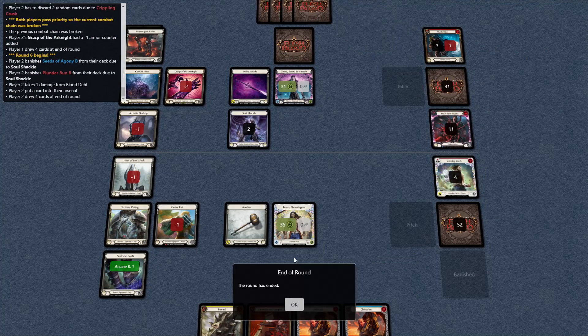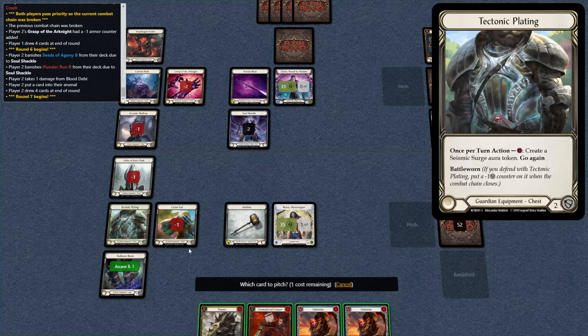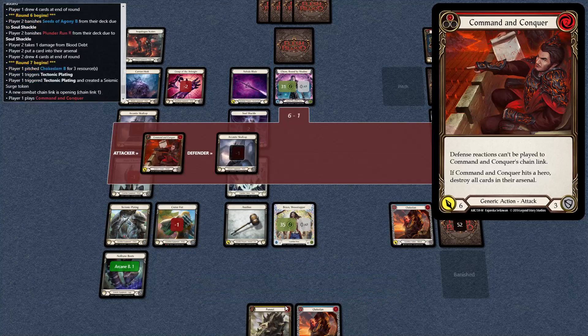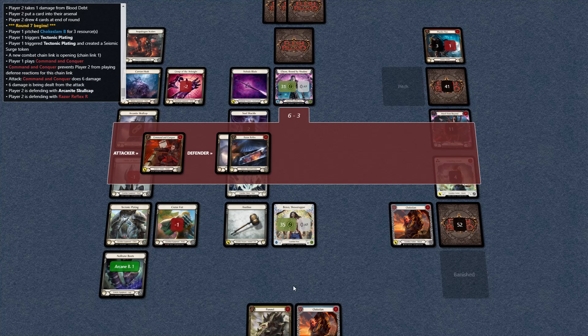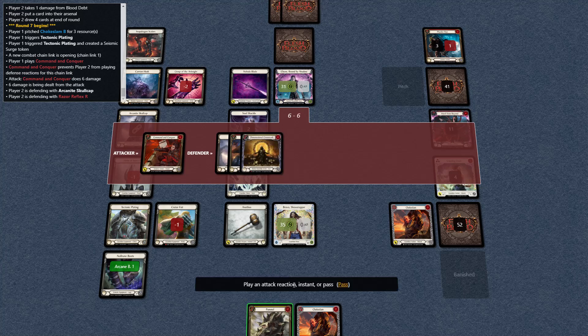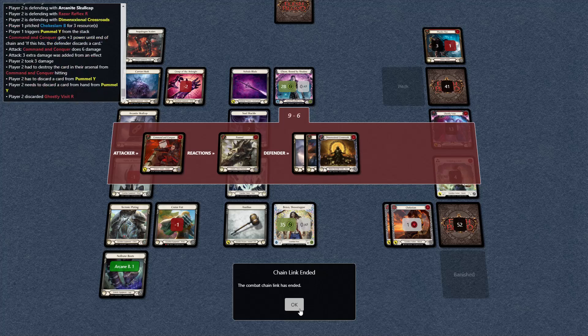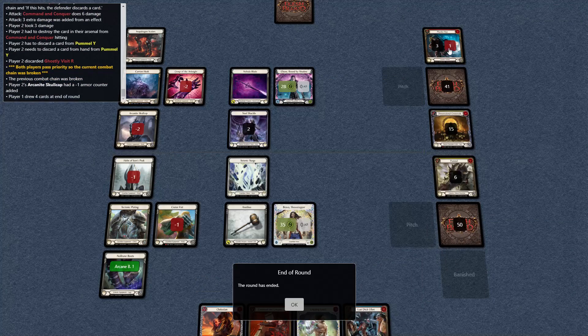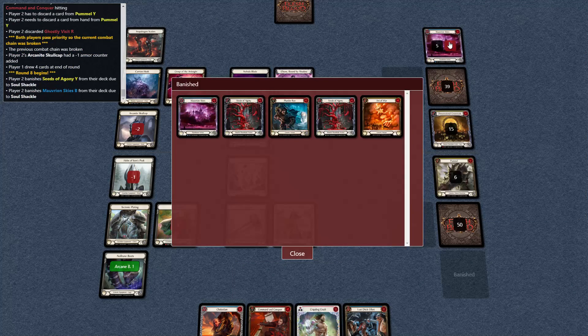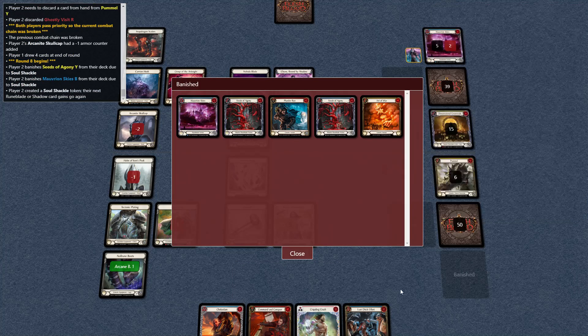Four. Let's go crush that Arsenal. Command and Conquer — we're going to Pummel you. I'm going to take their hand again so they mill some more, and then we'll see what we got. What do they got left in here? Cripple. Seeds. Whatever.